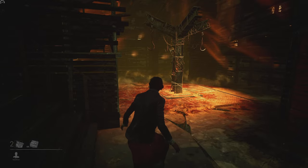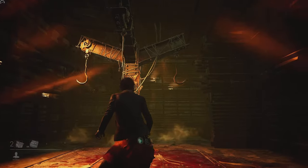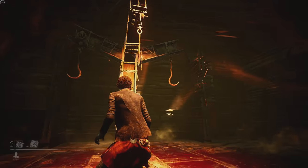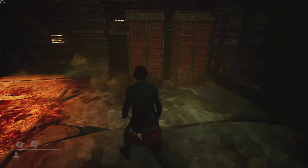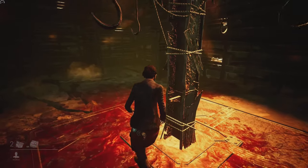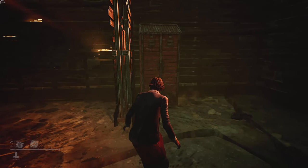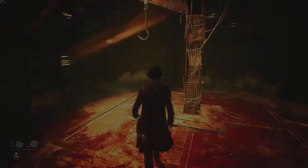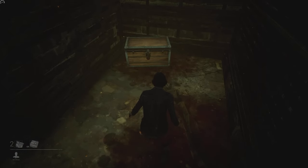Inside the basement, there will always be four hooks — one for each of your teammates. There will also be four lockers in the basement, coincidentally one for each of your teammates. And there will also be a chest that will always spawn no matter what inside of the basement, either in this corner or the opposite far corner.